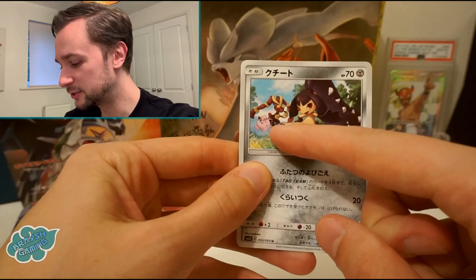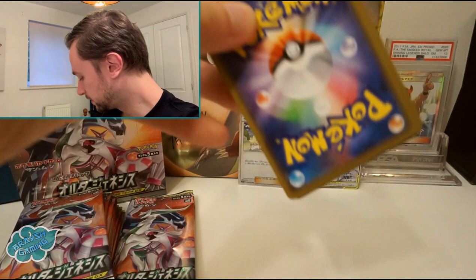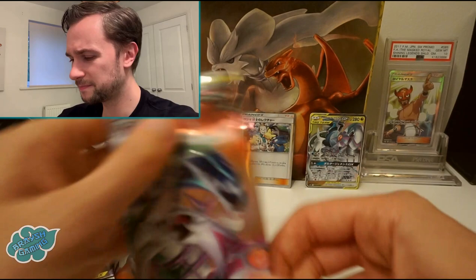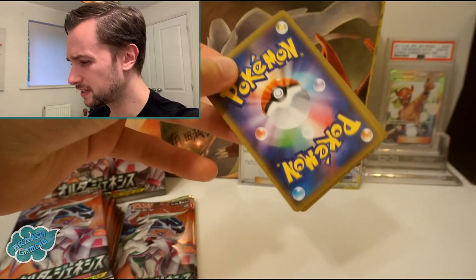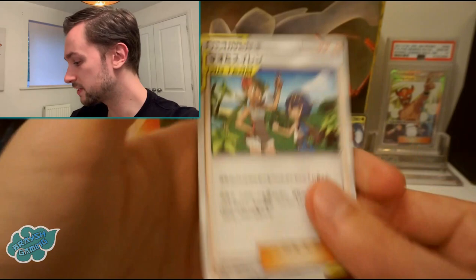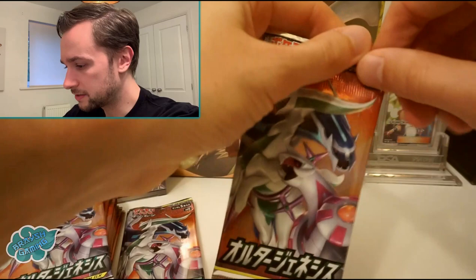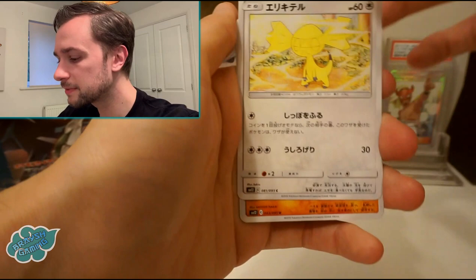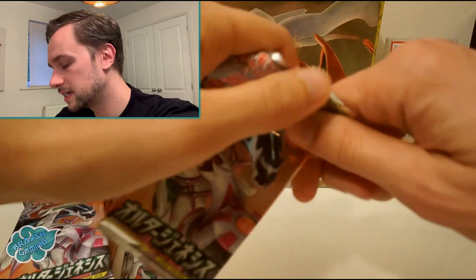Dartrix, a palm sauna, and there's a Morpeko with the two tag teams there — Mega Lopunny and Jigglypuff. We're near the end of the Sun and Moon era. I'm really intrigued to see how they're going to sign off with the high-class set Tag All-Stars. We've seen that Eevee that looks a bit strange, and the Trevenant tag team card with Dusknoir. There's just so much to consider. There's a nice Flareon. Mallow and Lana as well.